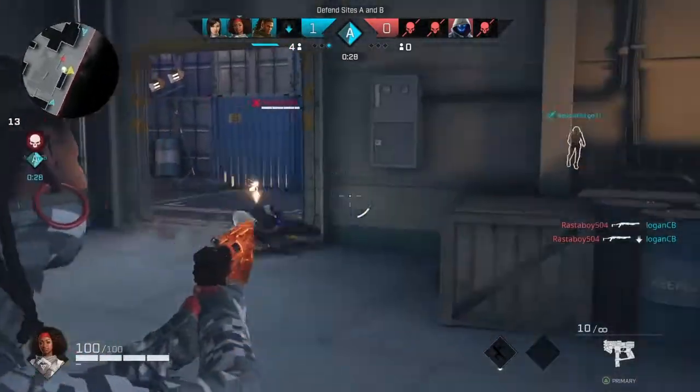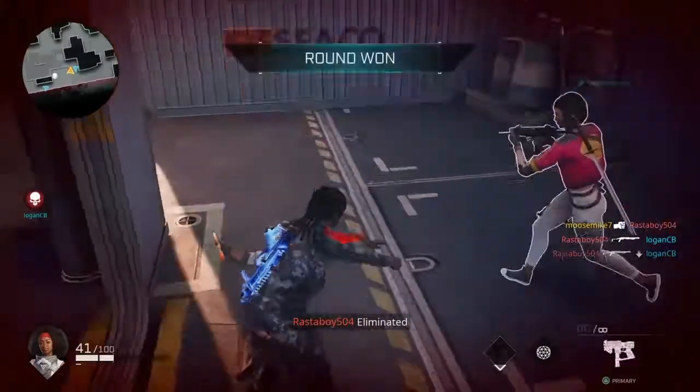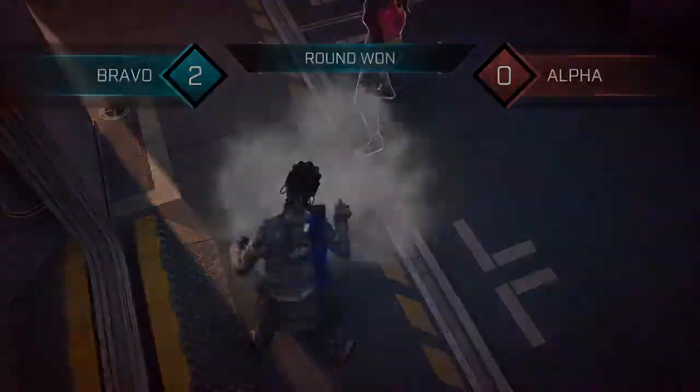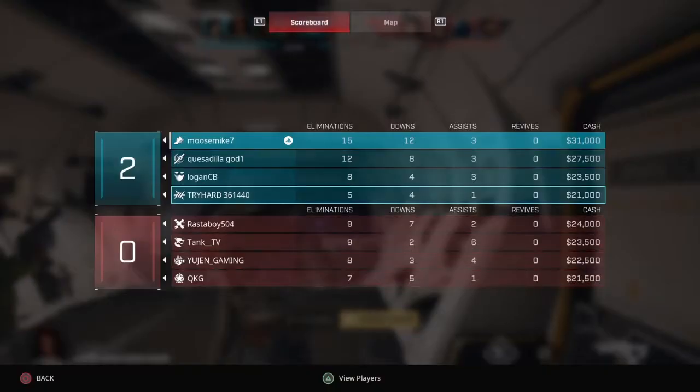Try to flank to the outside here to see where they're at. Grenade goes off. We got Glitch again, man. We got that Glitch's number, baby! We're up two. Looking really, really good, guys — one more win. Let's jump in, get this done, get out of here with a W.